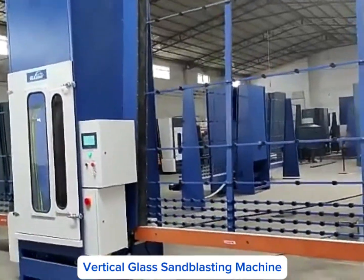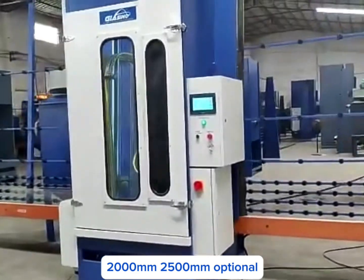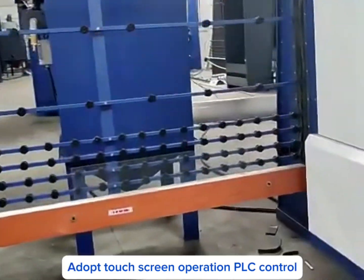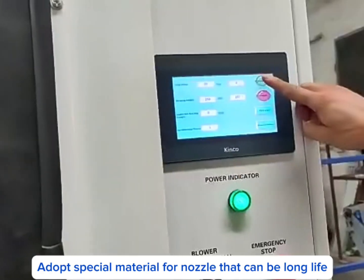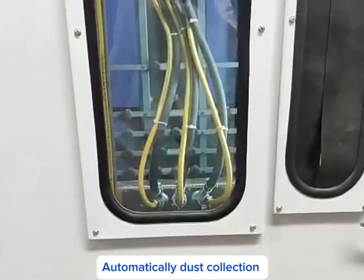Vertical Blast Sandblasting Machine, 2000mm to 1500mm optional. Adopts touch screen operation with PLC control, with both automatic and manual functions. The nozzle uses special material for long service life, and the machine features automatic dust collection.